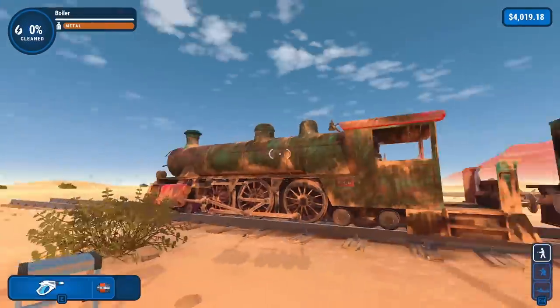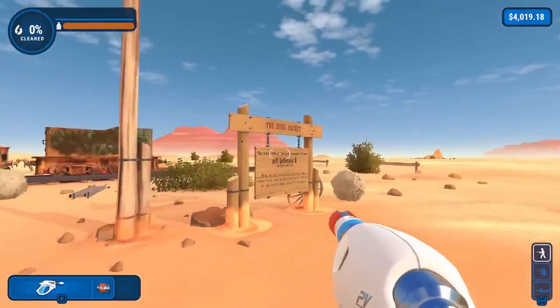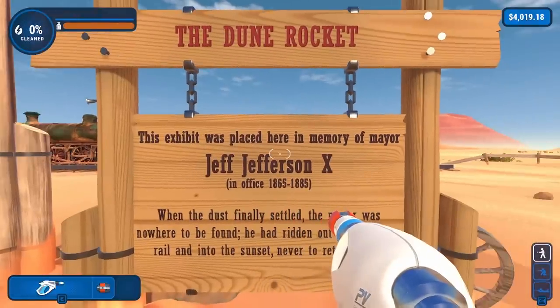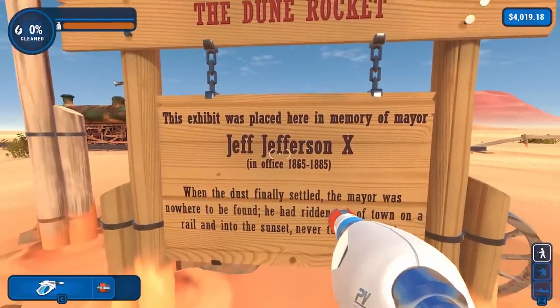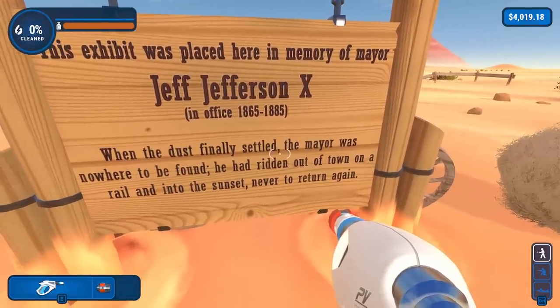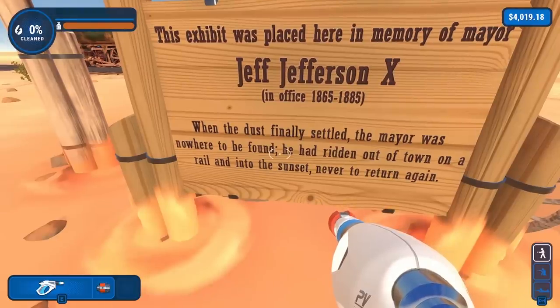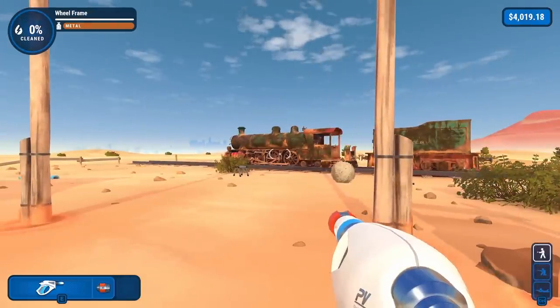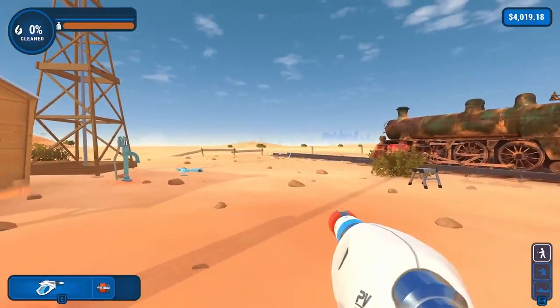Before we start cleaning the train, I'd like to take a quick look around the area and see what we're dealing with here. This is the Dune Rocket. This exhibit was placed here in memory of Mayor Jeff Jefferson the 10th. When the dust finally settled, the mayor was nowhere to be found. He had ridden out of town on a rail and into the sunset, never to return again. Well, he didn't ride out of town on this one because I'm telling you right now, the track's not even finished.